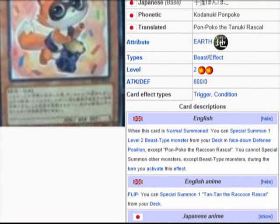The description reads: when this card is normal summoned, you can special summon one Level 2 Beast-type monster from your deck in face-down defense position, except Pon Poco the Raccoon Rascal. You cannot special summon other monsters except Beast-type monsters during the turn you activate this effect.